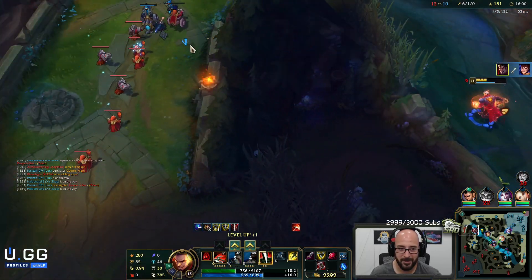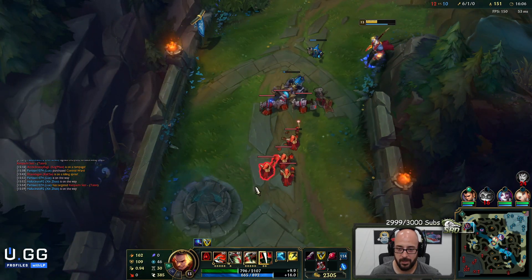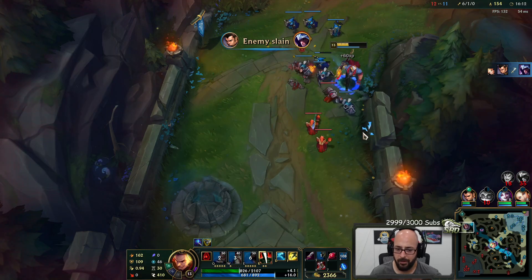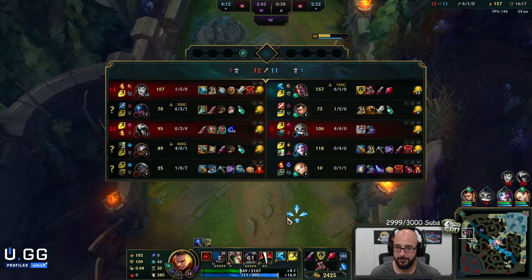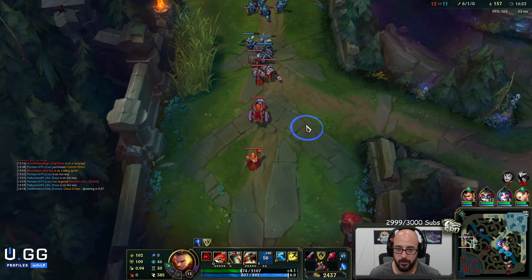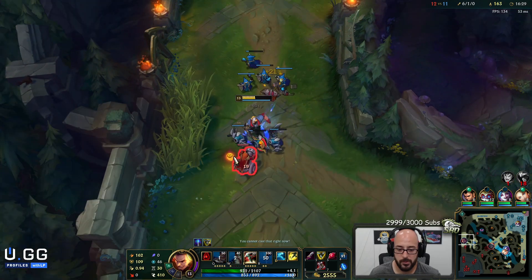I baited him in with the plants — I knew my E was coming back up. I can always hit Q if I hit E first. EQ is just guaranteed. Well, not if you press it that slow. I can move down there; if I do one more wave I get the item fully. Dude, I do so much damage — slap.